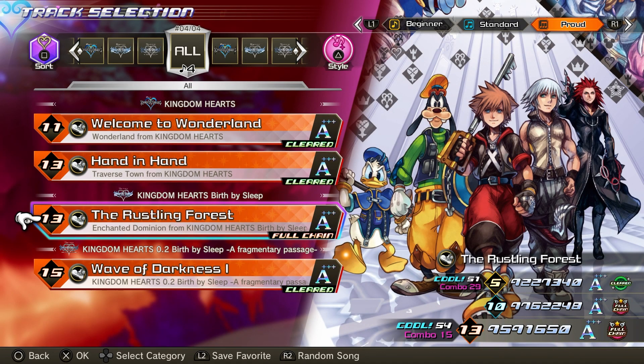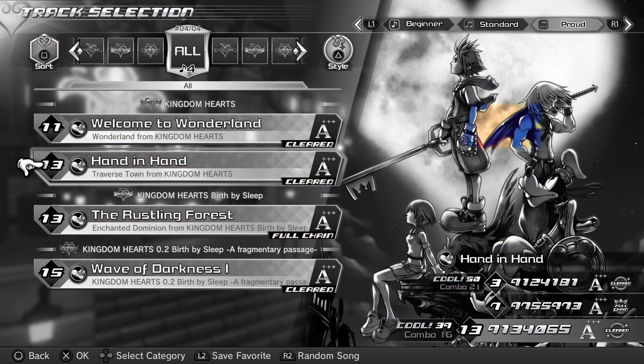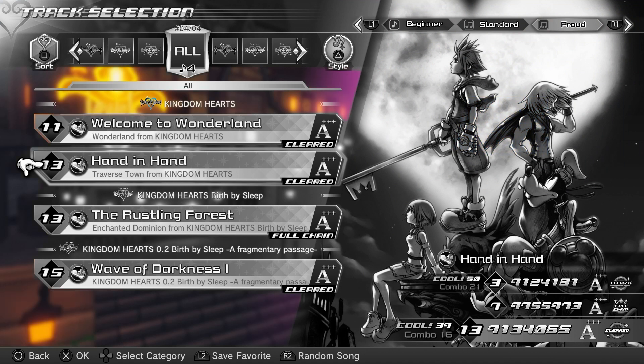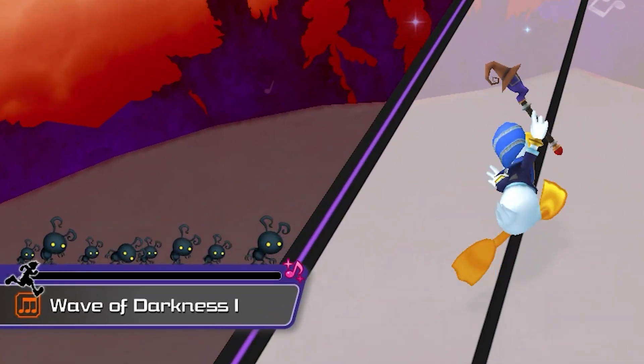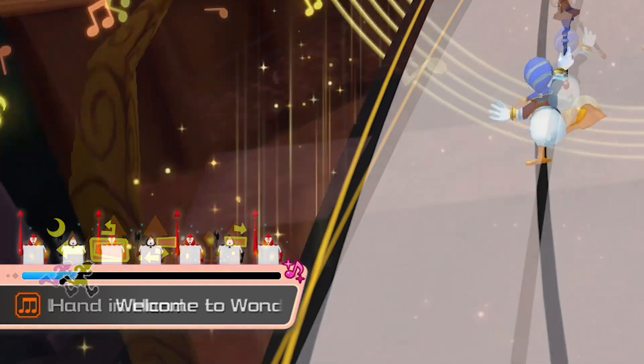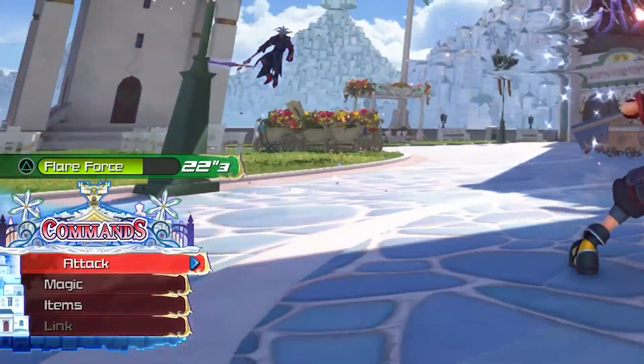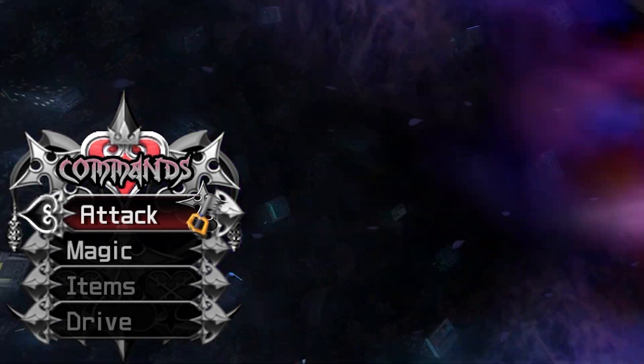Another detail that has to do with menus are the backgrounds during song selection. When you are selecting a song, on the right side you will see the artwork of whichever game the song originated from. On the left side, in the background, you can see a shot of the world that the song originated from. Also, each world seems to have a unique progress menu in the bottom corner — it's a nice detail seeing all the different symbols and imagery that make up that world, keeping in line with other games where your command menu would change with different imagery based on the world you were visiting.